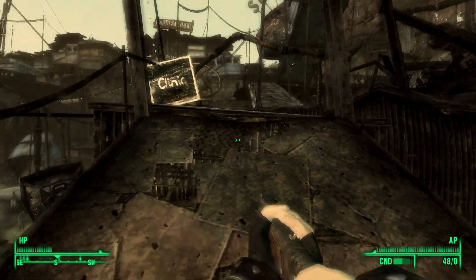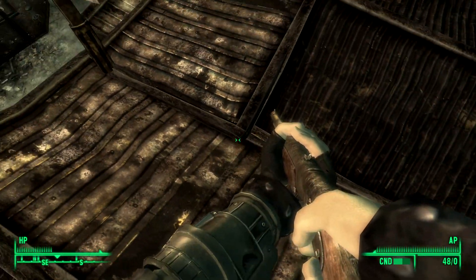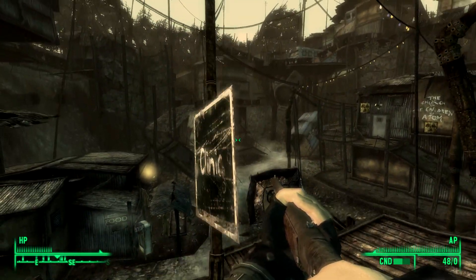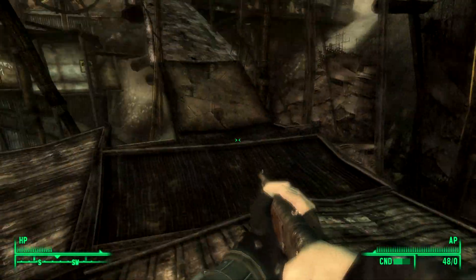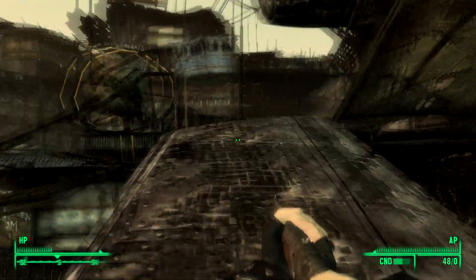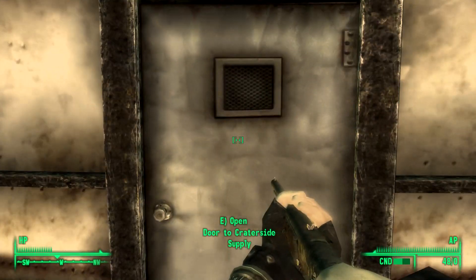We probably should first talk about securing ourselves. I'm gonna make loud noises inside the clinic. Somebody really far could walk up here and fall through the roof onto a patient — that would be hilarious. Here is Crater Side Supply, which is where they sell guns.